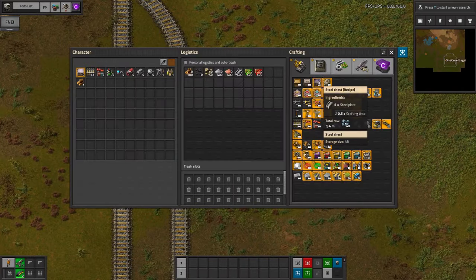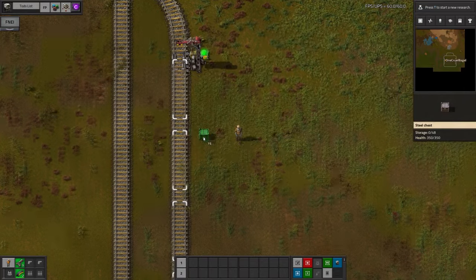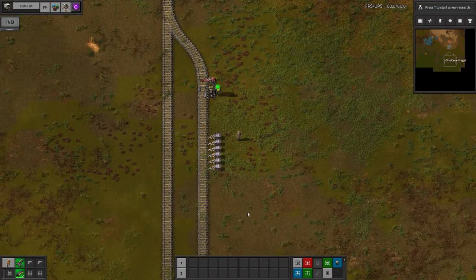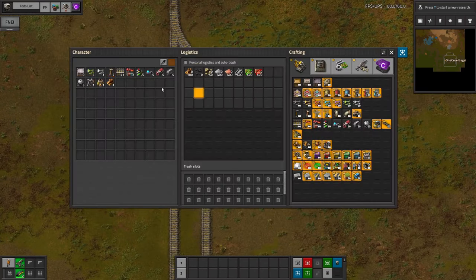Place the LTN station, and then continue to set up each station like a normal train station, with chests where the cargo wagons will stop and inserters to load or unload them. It's best to use filter inserters, just in case the system gets polluted by the wrong sort of items.